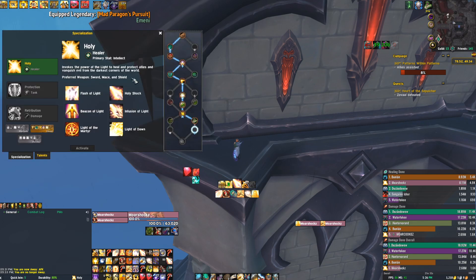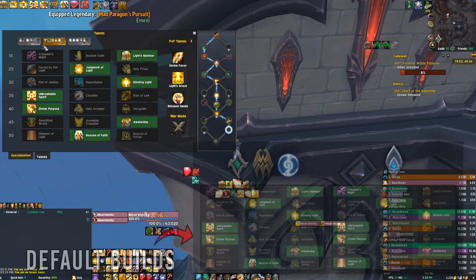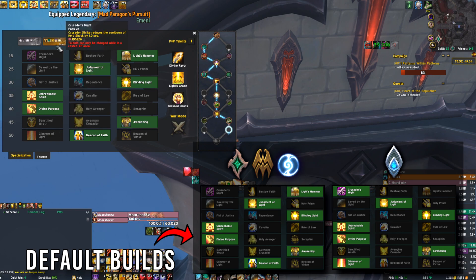Starting off, we're going to talk about each of the talent rows. Crusader's Might is a great talent if you're playing Kyrian, because you want it when you're running Glimmer of Light, and there's really no time you run Glimmer of Light unless you're Kyrian. But if you find yourself running Glimmer because you don't feel like you need the beacons, you can run Crusader's Might. It's a very solid talent as long as you have sustained mana, which basically means making sure your group is killing Ur and getting mana that way.